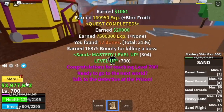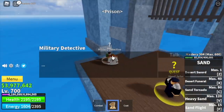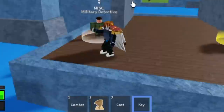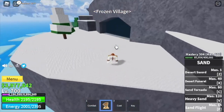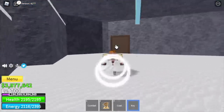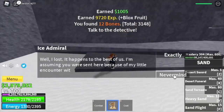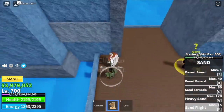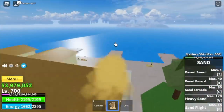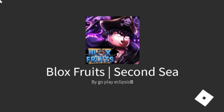When you reach level 700, you will get a quest that asks you to go to the prison. They will give you a key. Go to the frozen village, find the cave, and use the key to open the door. You will find the Ice Admiral — defeat him. Then go back to the prison, go to the middle town, and you will be teleporting to the second sea.